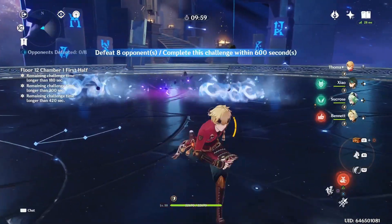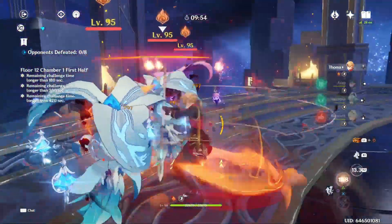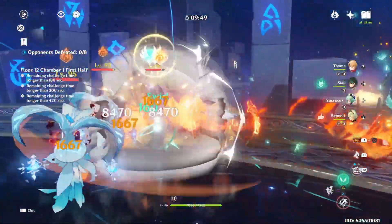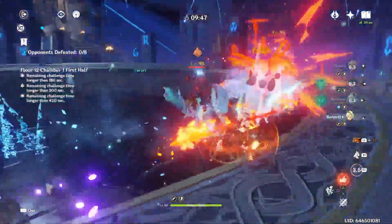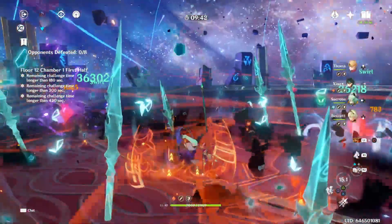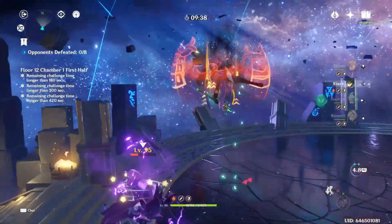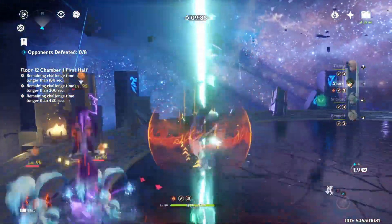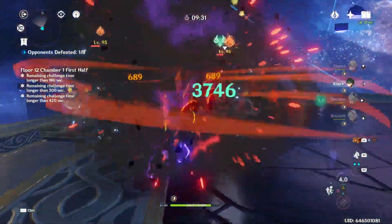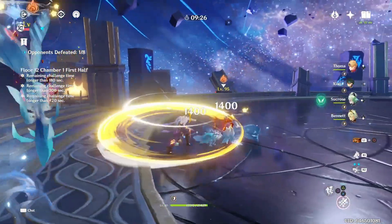If you don't have Zhongli, or want to use him on another team, you can slot Thoma in with Xiao, along with Bennett and Sucrose. Thoma and Bennett provide Pyro Resonance to increase Xiao's attack, and Thoma's shield protects Xiao while he's vulnerable during his burst. You do have to change your rotation a little to keep refreshing the blazing barrier by inserting normal attacks between plunges or by using the jet combo, but you're not actually going to lose a significant amount of damage, and in some cases the jet combo can actually be optimal for Xiao anyway. Xiao's plunges also benefit from Thoma's C6 if you have it.